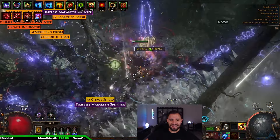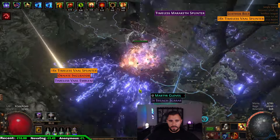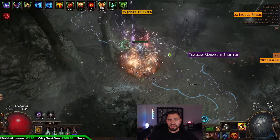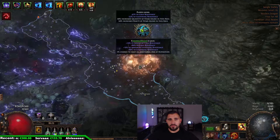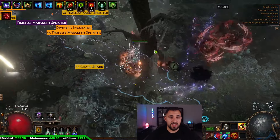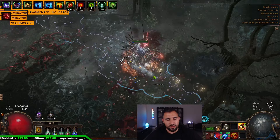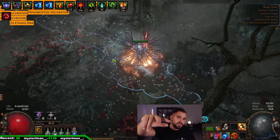We put this strategy together because I felt Legion and Ultimatum are two nice mechanics that combine well. The route is simple: rush to the Ultimatum, do it, then rush and do the Legions — that's it. I never clear the whole map; it wastes time. Rush Ultimatum, do the Legions, and you're done.